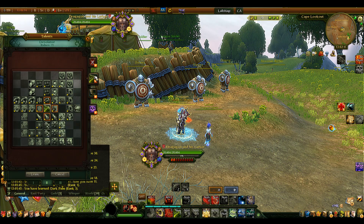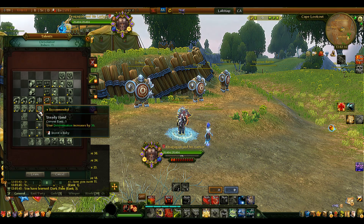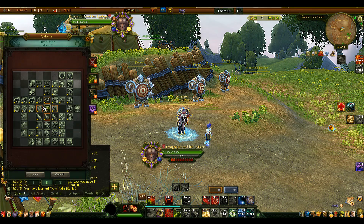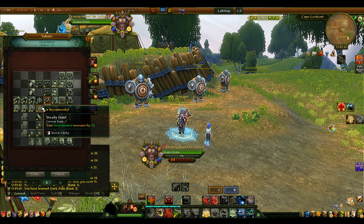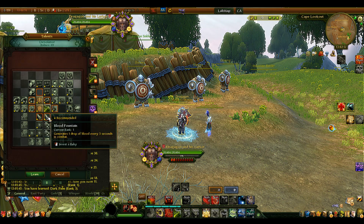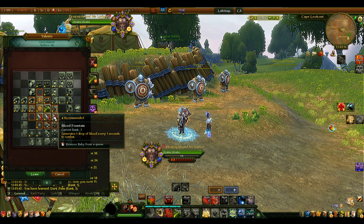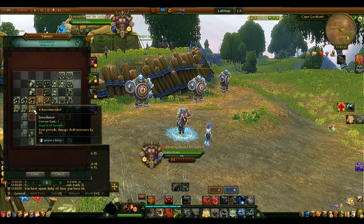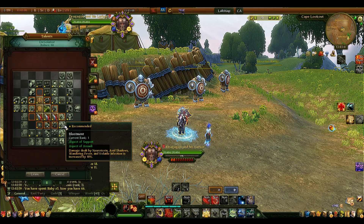For rubies, Determination doesn't really help us much — it's only useful when you're keeping your resource bar between 90% and 100% at all times, which isn't realistic. Focus on Proficiency, Brutality, and Supremacy instead. We do take the Determination ruby on the first grid anyway since it's the best available option there, and then take Blood Fountain to generate one drop of blood every second in combat.